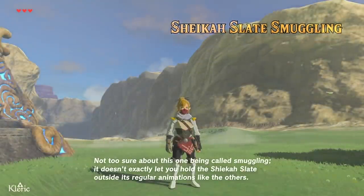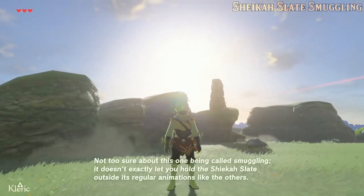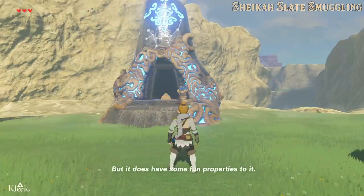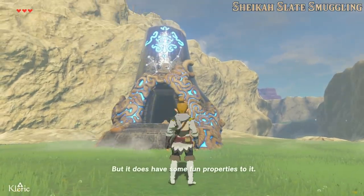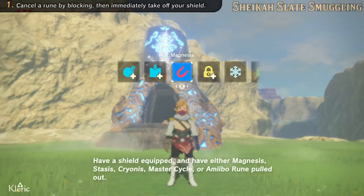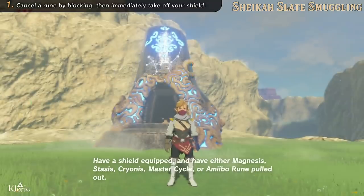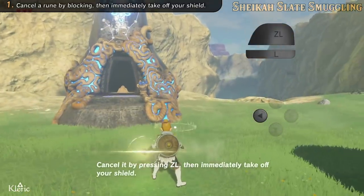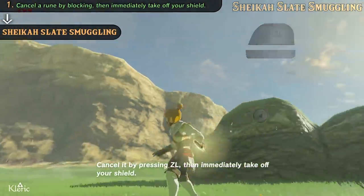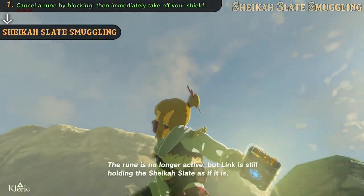Not too sure about this one being called smuggling — it doesn't exactly let you hold the Sheikah Slate outside its regular animations like the others, but it does have some fun properties. Have a shield equipped, and have either Magnesis, Stasis, Cryonis, Master Cycle, or Amiibo rune pulled out. Cancel it by pressing ZL, then immediately take off your shield. The rune is no longer active, but Link is still holding the Sheikah Slate as if it is.